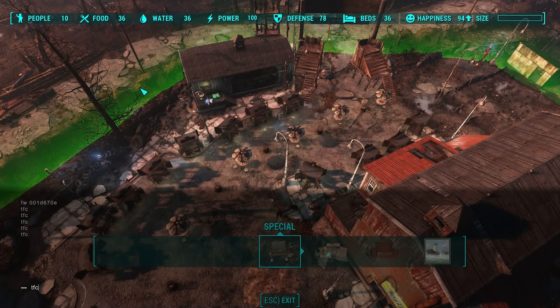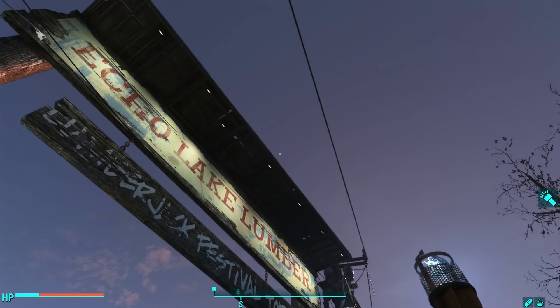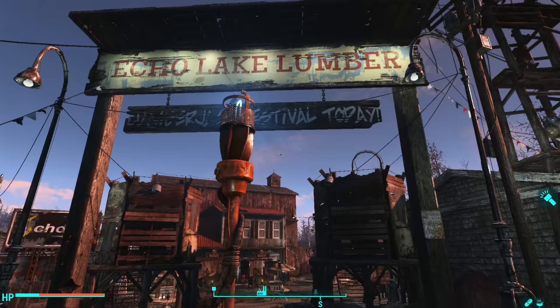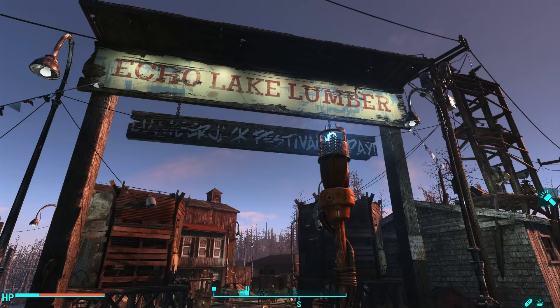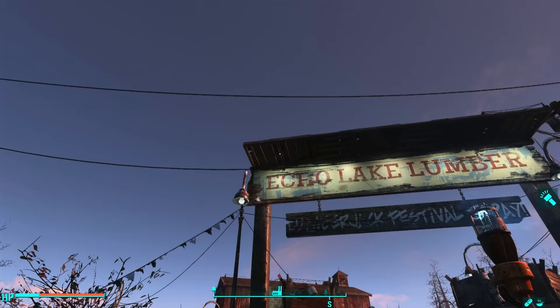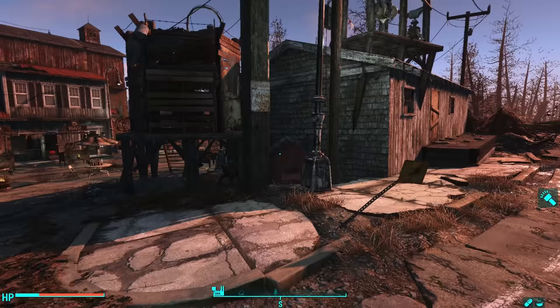All right, let's start at the beginning. So this is the entrance, and as you can see it's got this sign that says Echo Lake Lumber. I wanted to light it up at night, so I created a platform up there and used the ceiling-mounted spotlights that came with Wasteland Workshop to illuminate the sign. This was pretty tricky — you can't actually put the platforms on top of the sign, so I ended up having to build a scaffolding network using the interior steps floor to get to the top, and then used small platforms to push it on top and affix my lights.